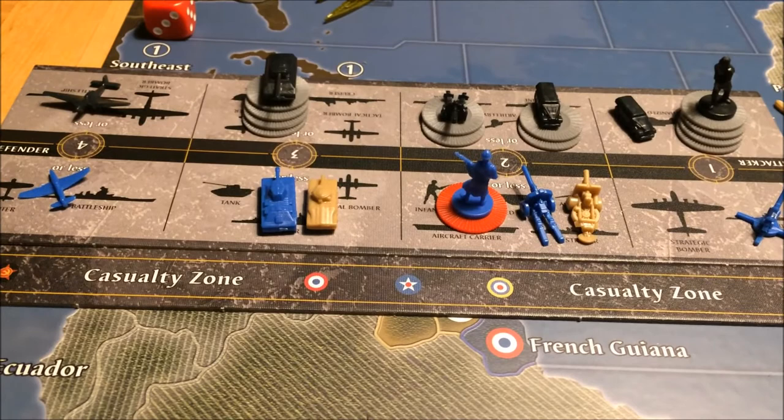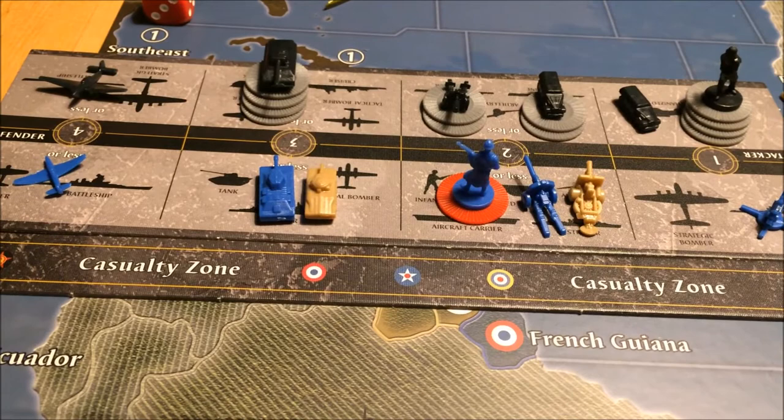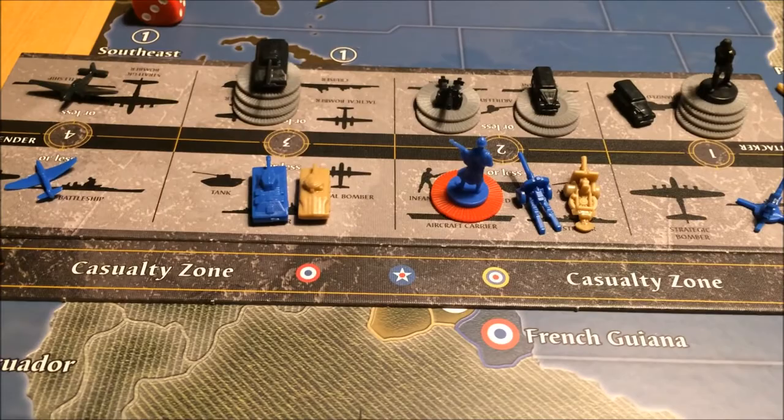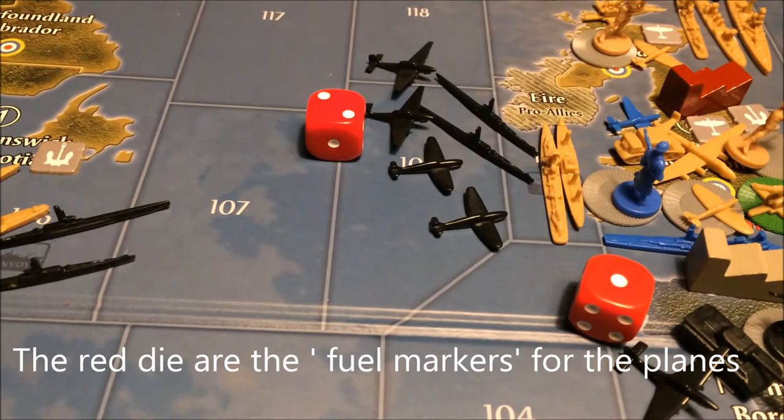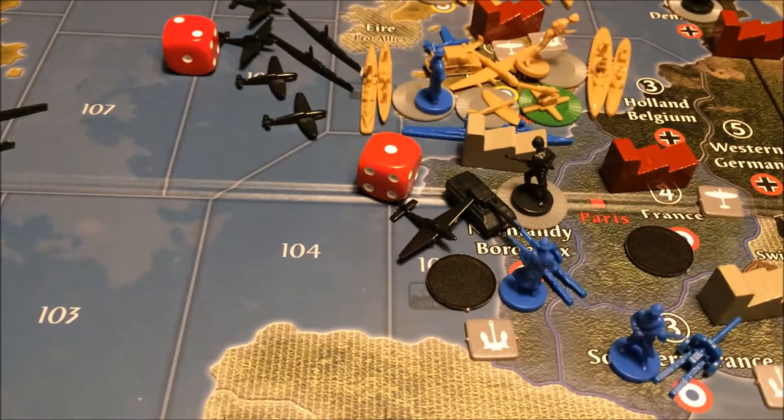These are my attack moves. Battle of France: tanks coming from southern Germany, the plane coming from Poland, and the rest of the forces from Holland, Belgium and Western Germany. These are my attacks: two subs going to sea zone 106, and two subs, two fighters and two tactical bombers going to sea zone 109.